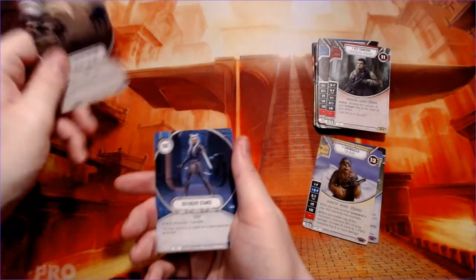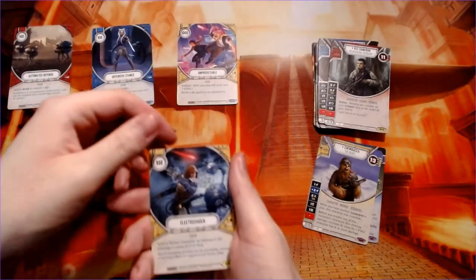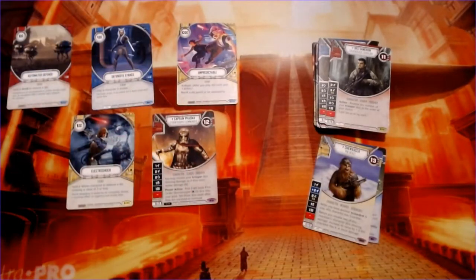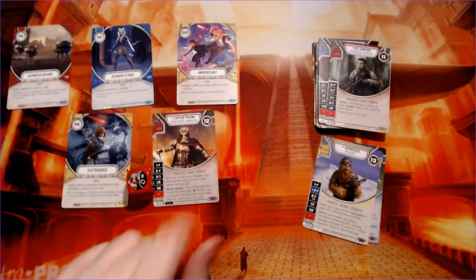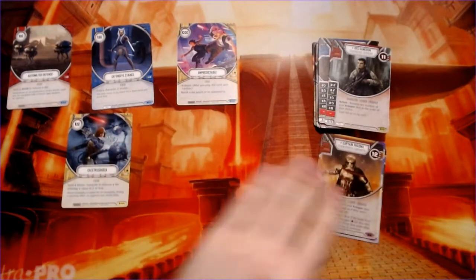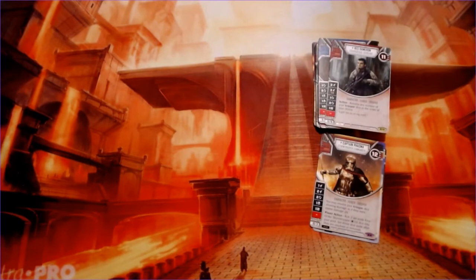Automated defense, defensive stance, unpredictable electroshock, and another legendary — Captain Phasma! Pretty awesome, with that nice look that's clearly from The Last Jedi. Unfortunately that's probably the last time we'll be seeing Phasma, but she was a pretty awesome character while she was around.